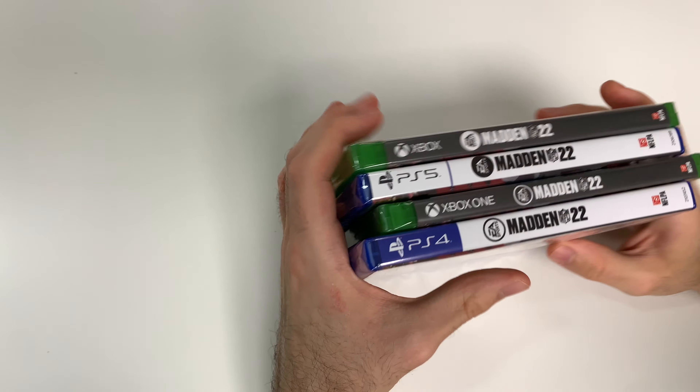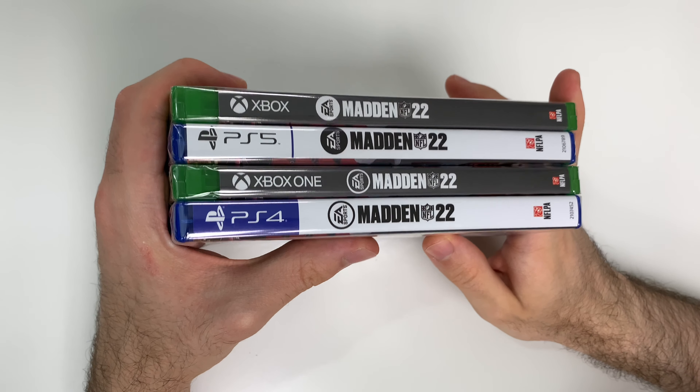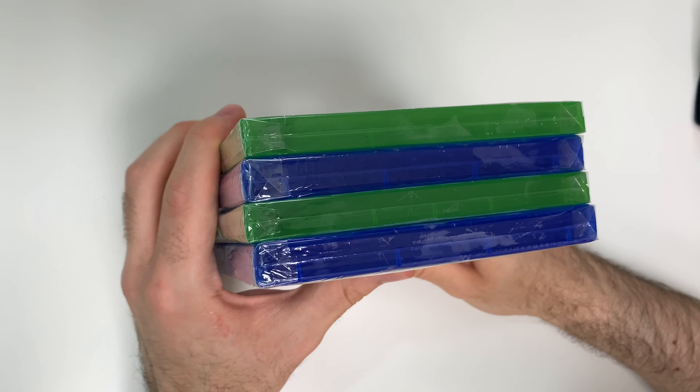Moving on to the spines, we'll see a gray spine on the Xbox copies and a white spine on the PlayStation copies. From the tops we can tell that all four are Y-fold copies.